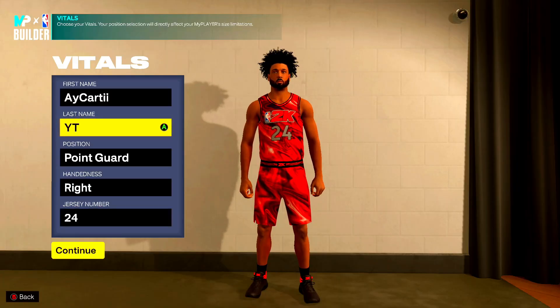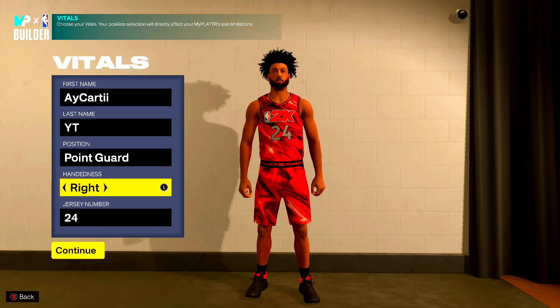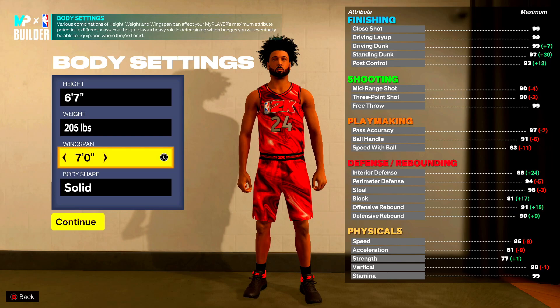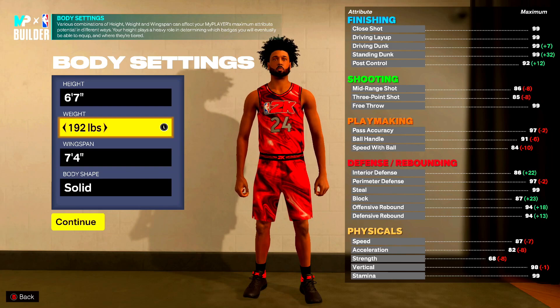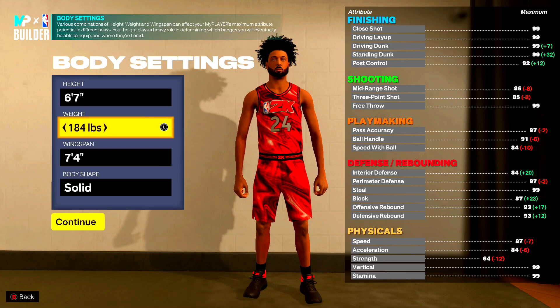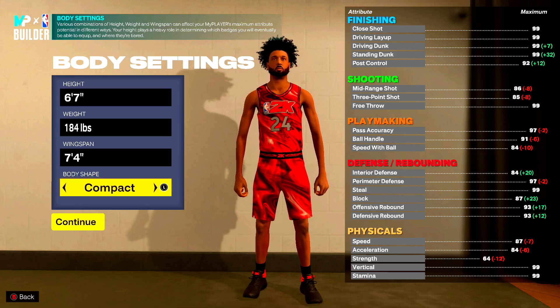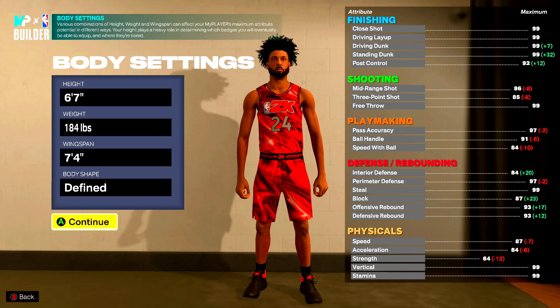I always go to point guard so I don't accidentally get put as the two — I like to be the one. For height we're going six foot seven, wingspan seven foot four, weight 184 pounds. If we go any higher we lose an acceleration point, and I don't want to lose that. Body shape I had on solid, but you can go defined, slight, or compact — defined or solid is what I normally go with.